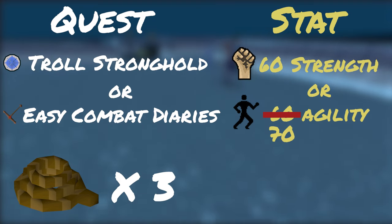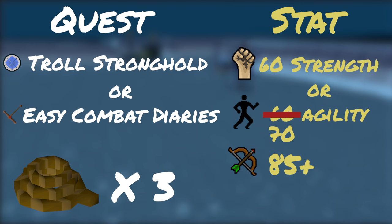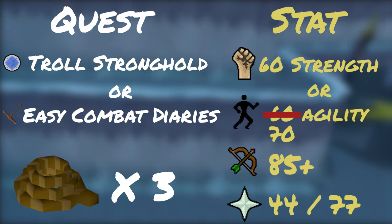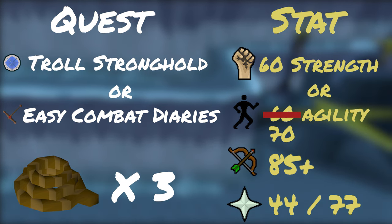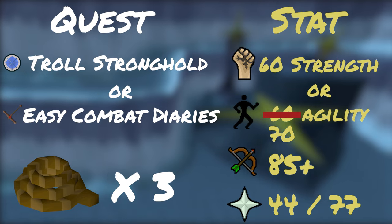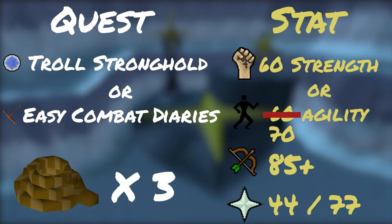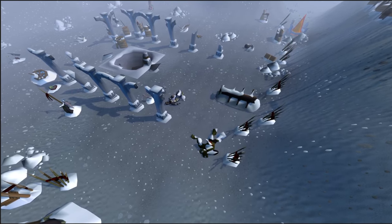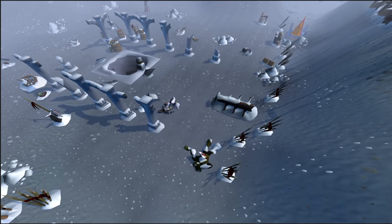For combat stats, I would recommend a minimum of 85 Range and 44 Prayer for Eagle Eye. A higher range level will be extremely beneficial in both the amount of damage you deal and take. 77 Prayer will also help to drastically speed up kills with the use of the Rigour prayer. I'm going to be showing two viable setups that you can use to solo Zilyana: a low level setup and a high level setup.